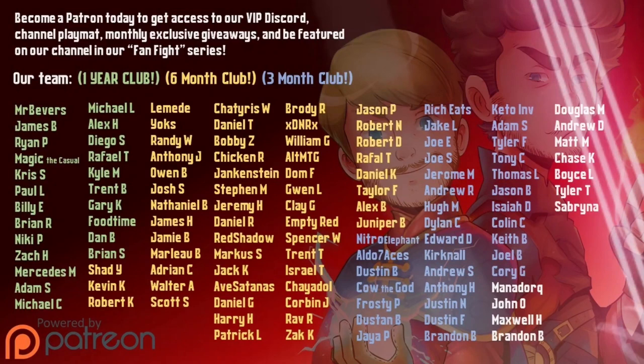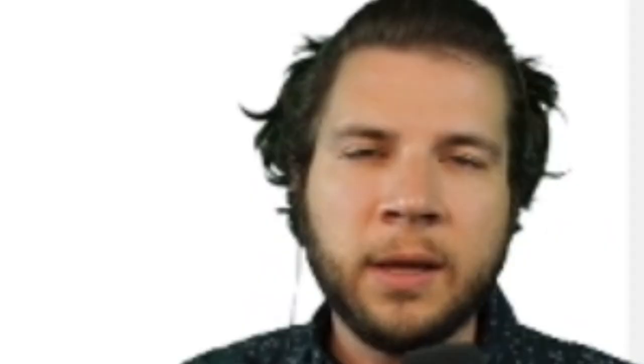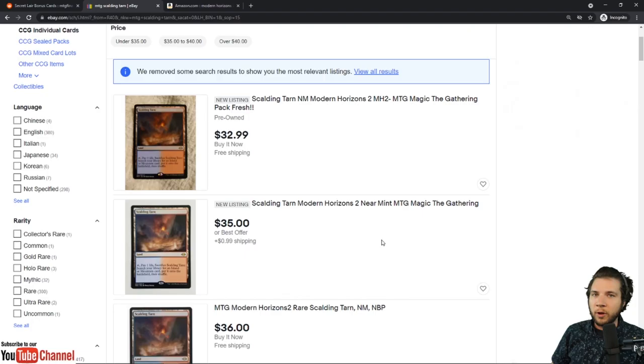Hello and welcome. That's not a $32.99 Scalding Tarn from Modern Horizons 2 — it can't possibly be. Because a couple weeks ago I had everybody yelling at me saying I undersold the Collector Booster Box, that it's way more valuable than I made it out to be in my review. And now that we're past pre-release, all the fetchlands are getting bought again — Scalding Tarn and Misty Rainforest are already back up to $40. Well, that's crazy because on July 11th, 2021, aka right now, I'm looking at it. But you know what, this video doesn't need to be all about fetchlands — but I told you so.